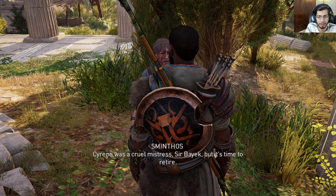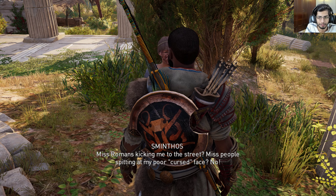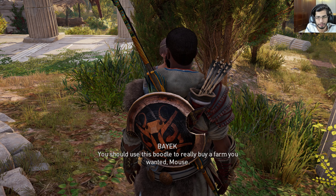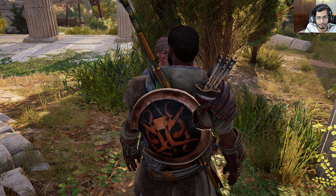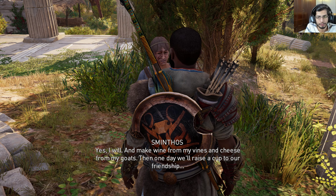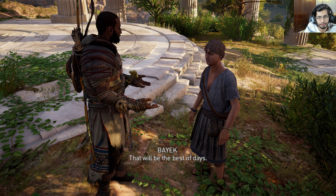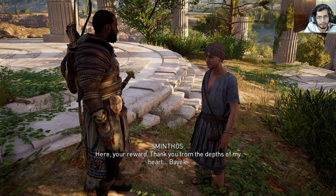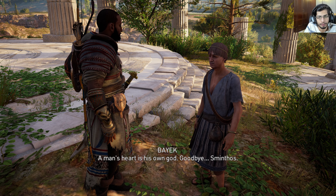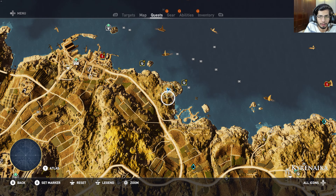NPC: 'Sirene was a cruel mistress, Bayek, but it's time to retire.' Mouse: 'Yes, I will make wine from my vines and cheese from my goats. One day we'll raise a cup for friendship — that will be the best of days. Here is your reward, thank you from the depths of my heart, Bayek.' Right, I think we got an epic reward — let's see what it is.